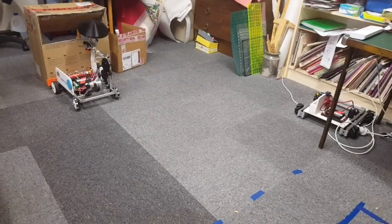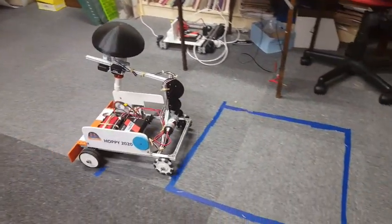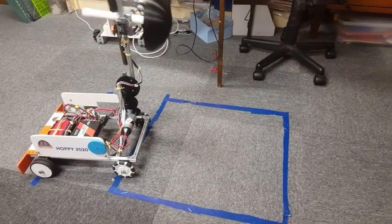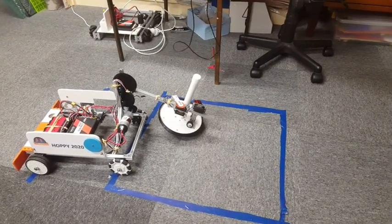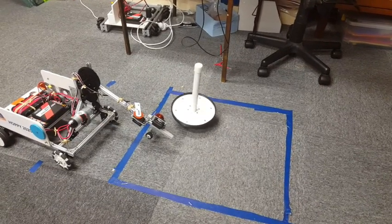In Autonomous, the robot can't determine the ring stack height and so will always deliver the wobble goal to the same square and then park. There is a one in three chance of 20 points and a two out of three chance of 5 points.